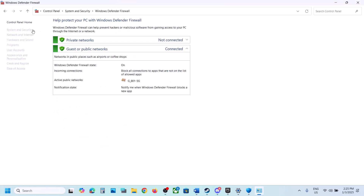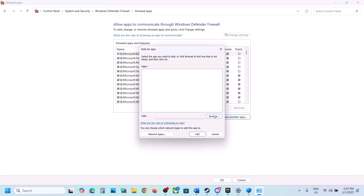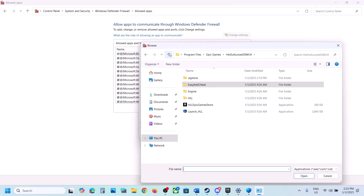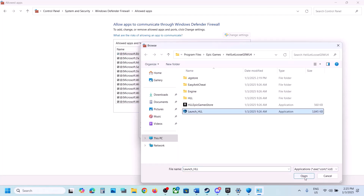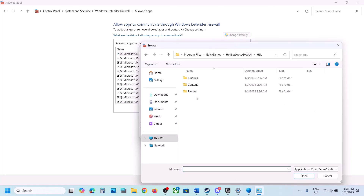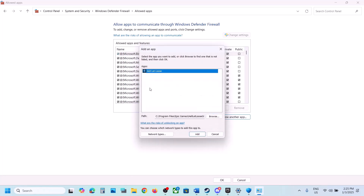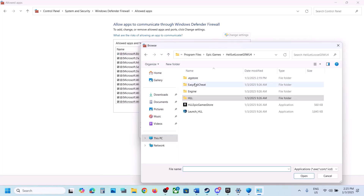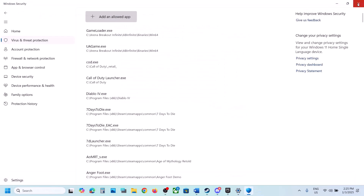Do the same thing in Control Panel. Type Control Panel in the search box, go to System and Security, then Windows Defender Firewall. Click Allow an App or Feature Through Windows Defender Firewall, click Change Settings, then Allow Another App. Click Browse and add all the game exe files — the main game exe, the Binaries\Win64 exe, and the Easy Anti-Cheat folder exe — clicking Add for each. Once everything is added, launch the game and check.